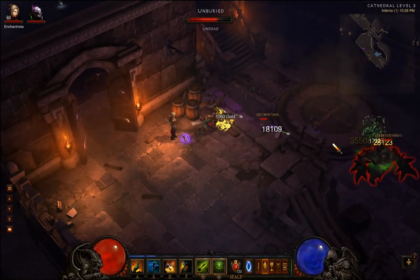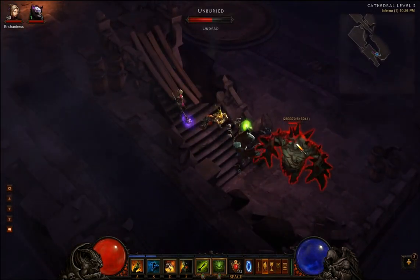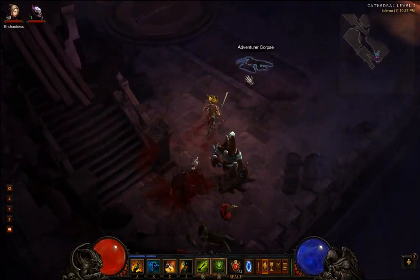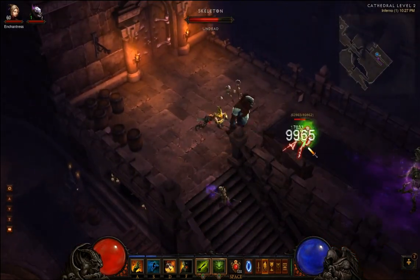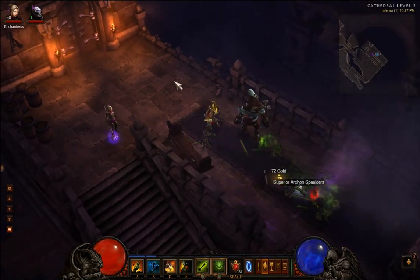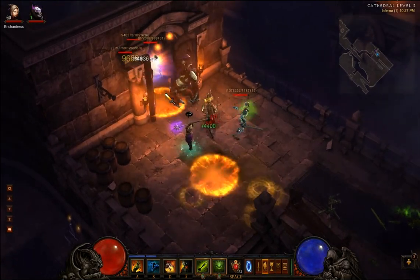Yes, I have a Hellfire Ring, so you can see that it's doing some additional damage as well. So this rune just does 3 basic shots for 180% weapon damage — it's a really strong, powerful rune. The disadvantage of this skill, as you can see, is that if people are in the way, it cannot go through.